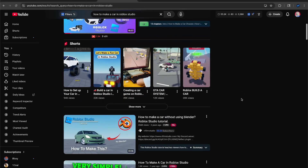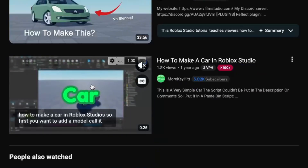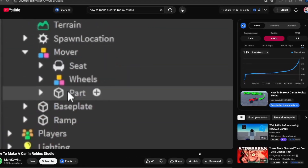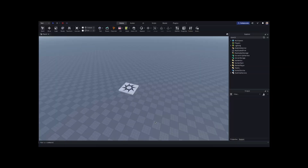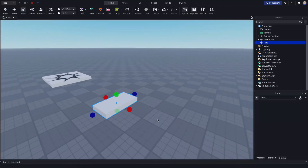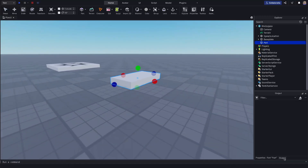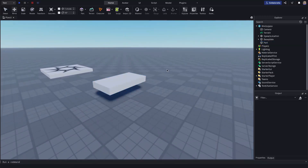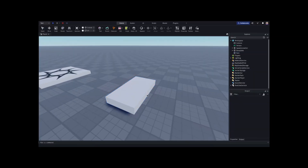I keep seeing these tutorial videos but none of them ever really worked. Let's try one. Alright, let's go ahead and do that real quick — I'm gonna insert a part, move this like that. We're just trying to make this really simple, just trying to get the car to run. My computer's been lagging; I have a MacBook M1 Pro, it should not be lagging.